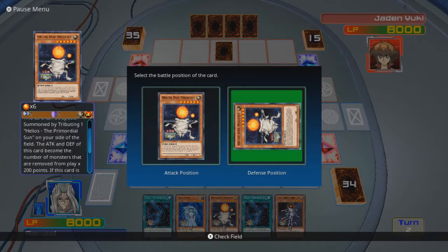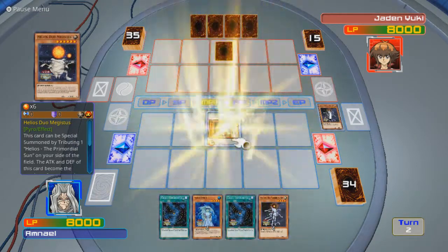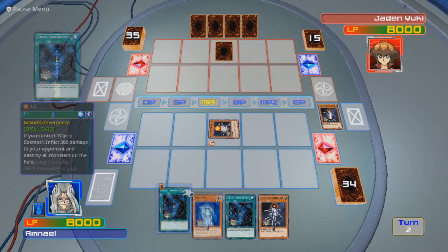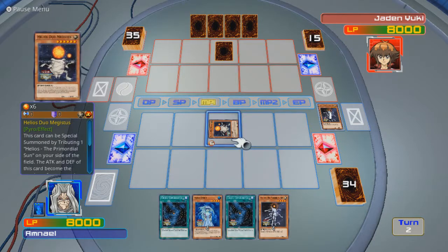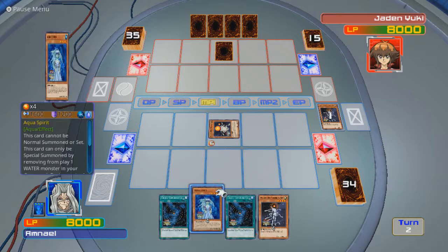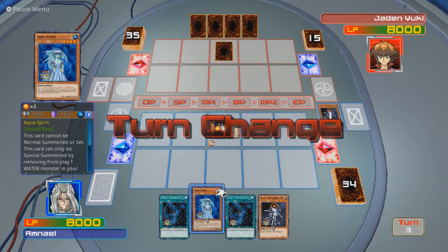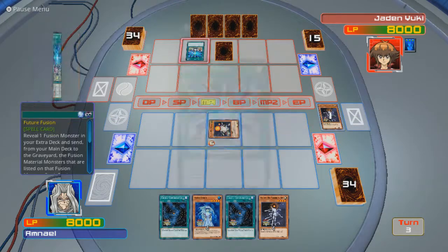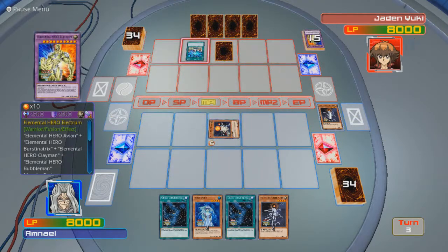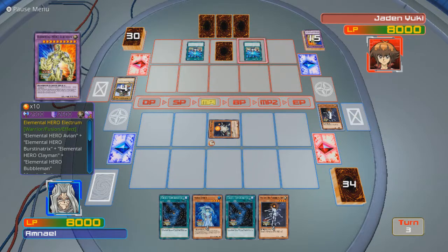It's not going to be banished, so I might as well put it in defense mode. I wonder if I can keep stacking that effect, but it has to be destroyed by battle. I need a water monster in my graveyard — to banish it I can special summon Aqua Spirit. Future Fusion? Oh, he's bringing an Electrum, or at least he's going to try to. Another Future Fusion?